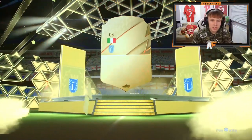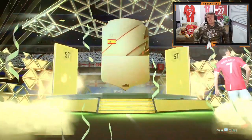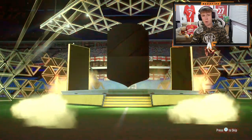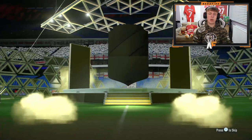Next pack - second one, walkout! No, it's a Borges though. I think he's probably the most packed Borges I've had this year. Pack number three, walkout - Gerard Moreno, get in the bin. Two out of three packs being walkouts. Number four, it's gonna be Brazilian Artur - nothing too special there. Final promo pack - not a walkout, not even a Borges, but we've got two walkouts out of the five. We're gonna get Sancho eventually, just you wait.